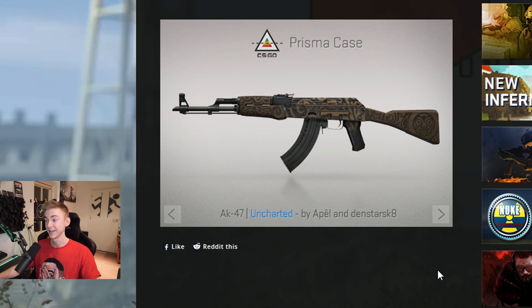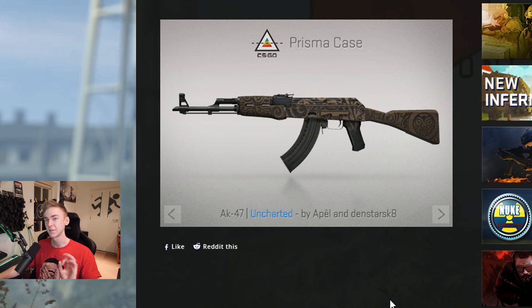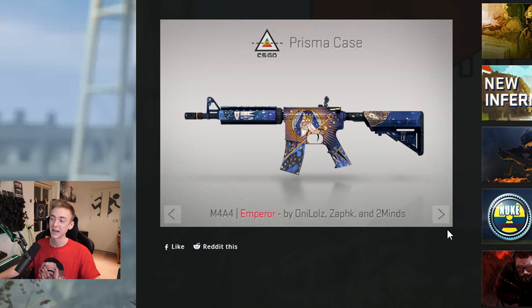Actually, this case has some pretty decent skins in it, I'm not gonna lie. AK-47 Uncharted — that's like a whole wooden Aztec theme, wow. Reminds me a little bit of the Cartel with all the engravings on it. MAC-10 Whitefish, probably my least favourite skin in there. And then back to the Emperor.